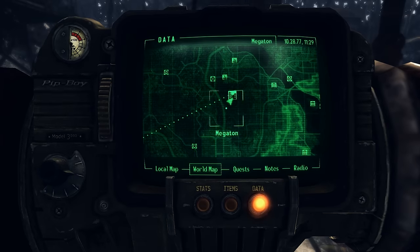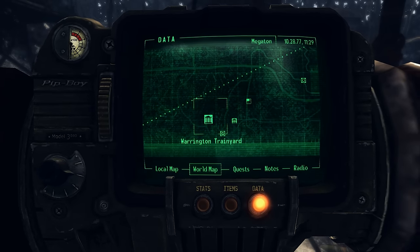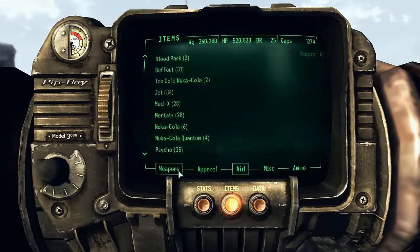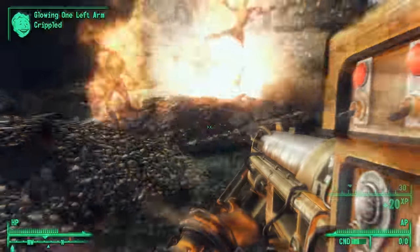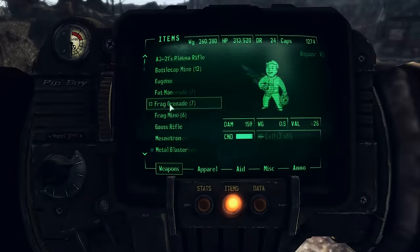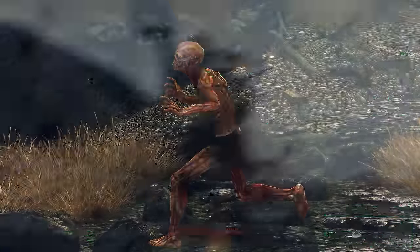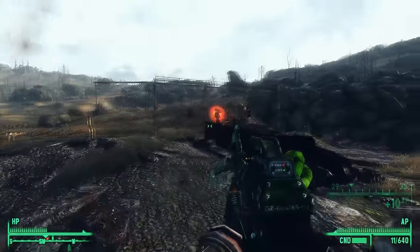Now I'm going to show you where we're going — Warrington Station. And right into the middle of a battle. Look at the gun I had out — it was the pulse gun, totally the wrong one. So anyway, there's a variety of ghouls we have to destroy. There was a roamer, and there's also a reaver attacking us. There's a glowing one that I'm about to get right now. There we go — that wasn't too hard.